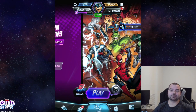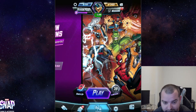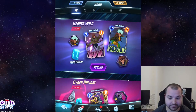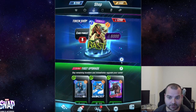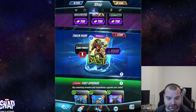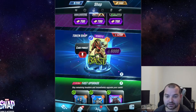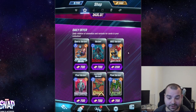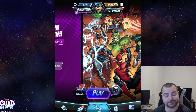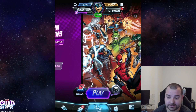Alrighty guys, that is going to be it for the Silver Surfer deck — it's a lot of fun. I still have Bast pinned in my shop; I want to grab Bast and then there are a couple of Silver Surfer decks I want to mess around with once I can unlock her. Silver Surfer Negative would be something I want to try as well. But yeah, that's going to be it for now — thank you all so much for watching, consider subscribing if you're new to the channel, and I'll see you guys next time. Peace.